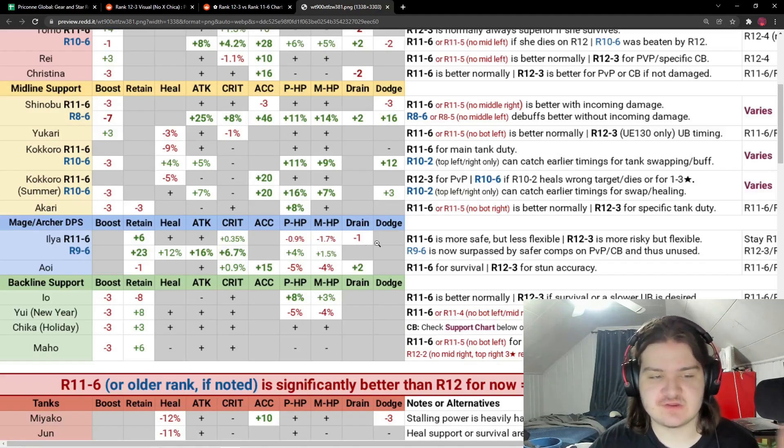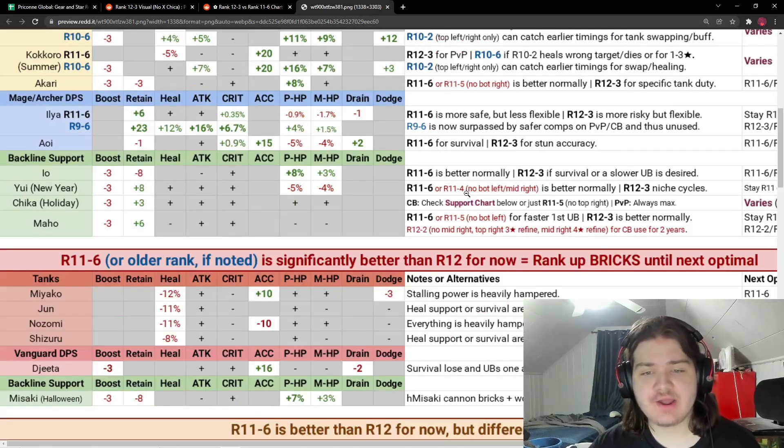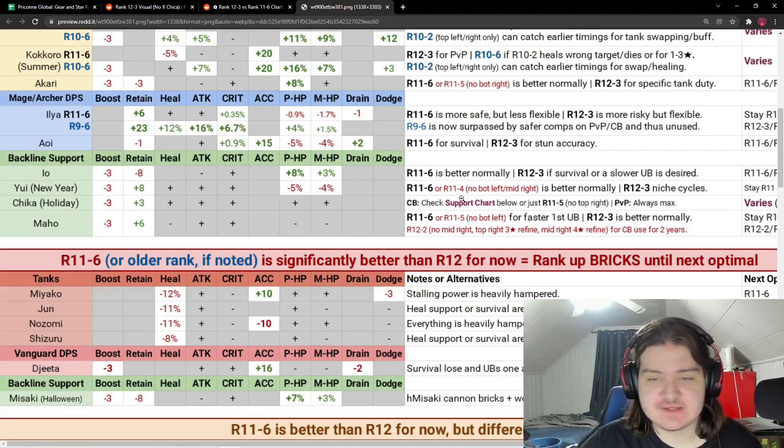Ilia: rank 11-6 is safer and rank 12-3 is more risky but flexible — at rank 12-3 you have a higher chance of killing yourself from some of her skills. Rank 11-6 gives less of that risk, while rank 12-3 is more flexible, so it depends on you. Oi is rank 11-6 for survival and rank 12-3 for stun accuracy — she's solid in some PvP scenarios. Io is rank 11-6 normally better, but rank 12-3 is for when survival or a Soul Universe is desired.